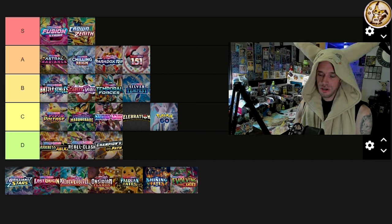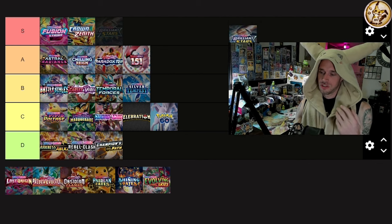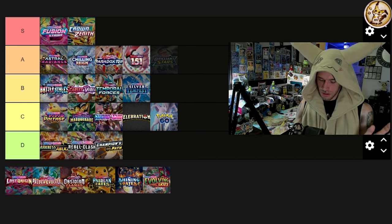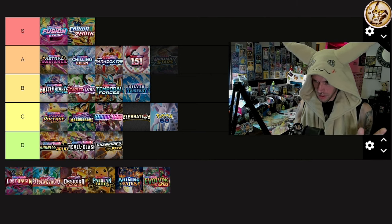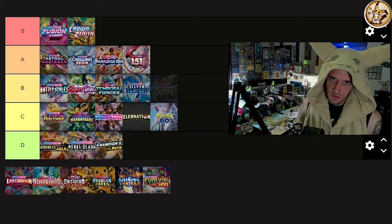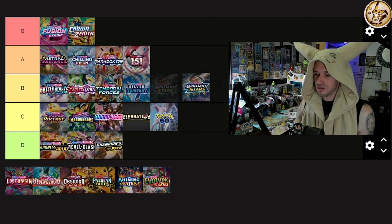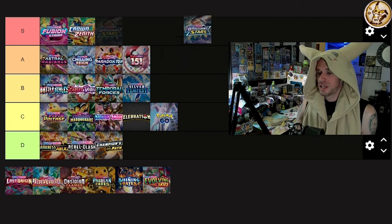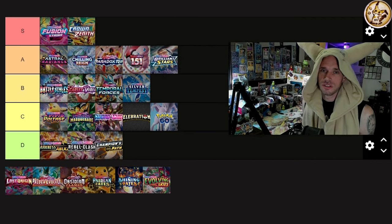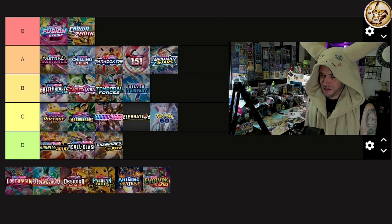Brilliant Stars — not a Charizard-or-bust show. We've got the Charizard V alt art, the Charizard VSTAR secret rare, some Arceus alt arts, and arguably the best trainer gallery headlined by Mimikyu, Sylveon, and Umbreon — both V and VMAX of each, so six trainer gallery cards alone. Plus two Charizards. A lot of people's favorite Sword and Shield set. I say A tier. That Charizard VSTAR secret rare has been sitting at $55-65 for nearly a year — that's gotta go up.